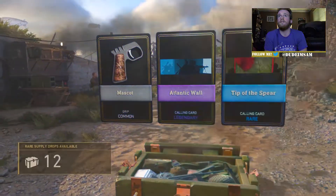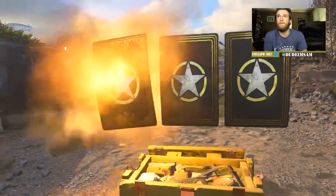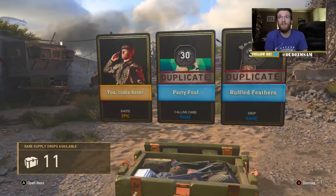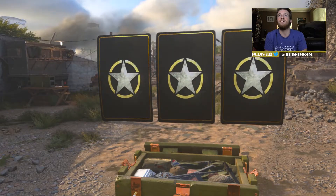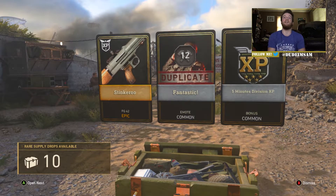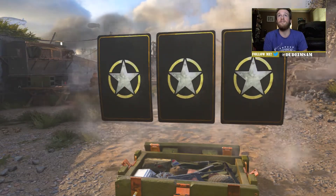We got some calling cards. We got an epic emote — very useful to me. I want more guns. There we go — we got an epic FG-42! That's a cool assault rifle, so I'll definitely use that.